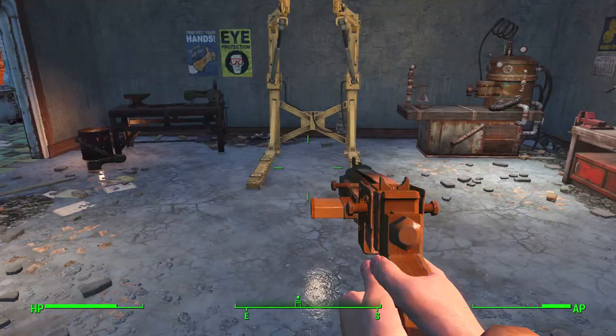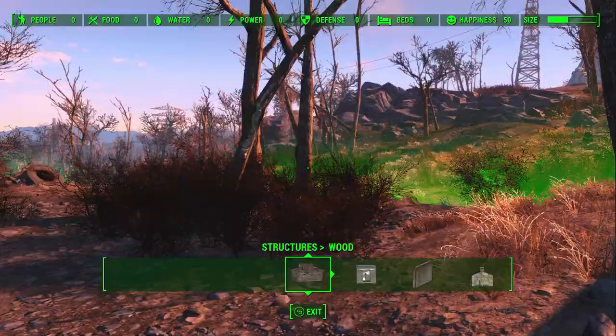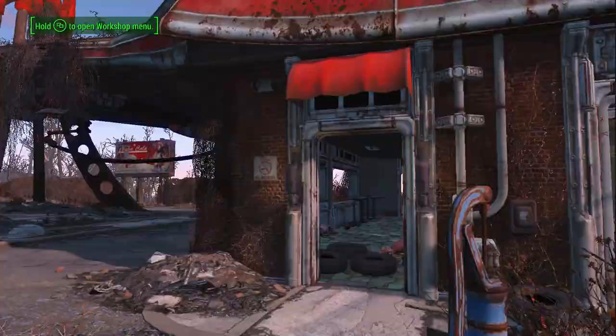I'm going to cheese our way to level 13 so we can save a little bit of adhesive early game and start focusing on upgrading other things. All you do is go to the water pump and press X to fill up bottles, by the way. After a quick bit of power leveling — of which I'm not tremendously proud — we are at level 13.